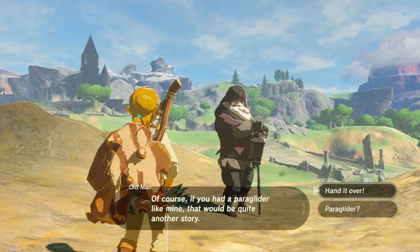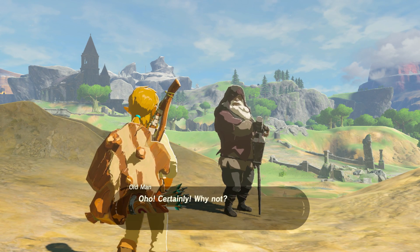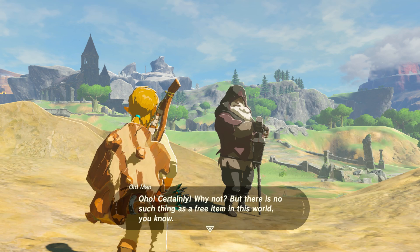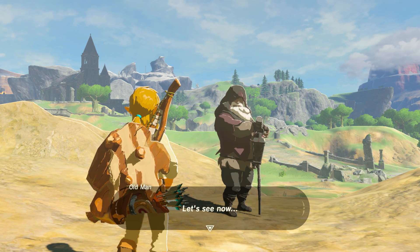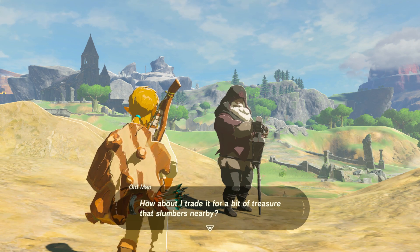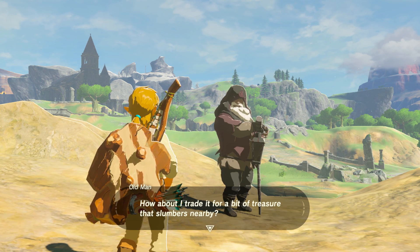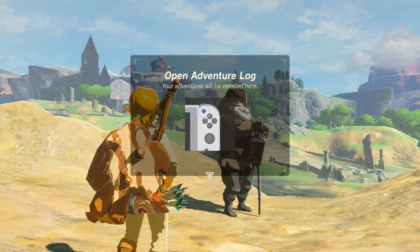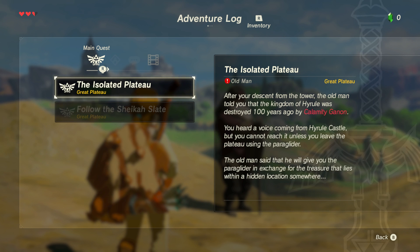Of course, if you had a paraglider like mine, that would be another story. Paraglider? Hand it over! Oh, certainly — why not? But there is no such thing as a free item in this world. Except of course the axe you took from me, and the baked apple. And you could have taken the torch behind me but you didn't see it. How about I trade this for a bit of treasure that slumbers nearby? We have to go full Game Grumps level on this one, because it's always perfectly old man and Link talking. I'm really glad you paused, because I just realized we had a 17-minute mark.